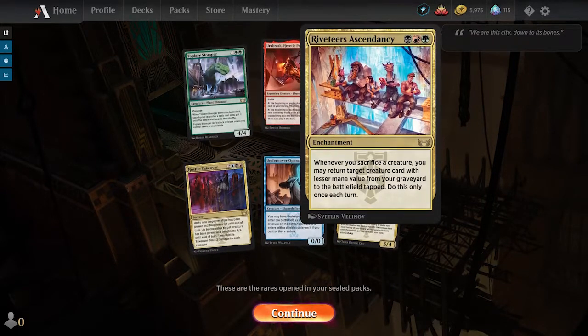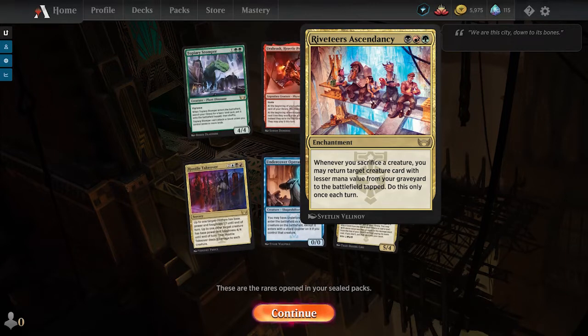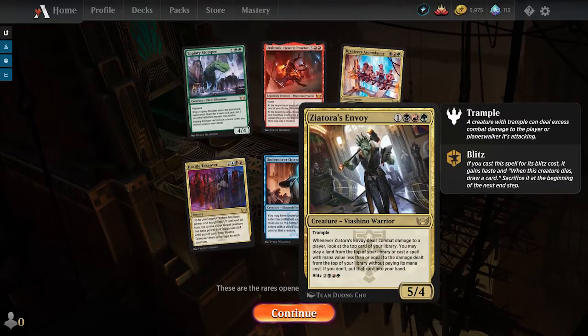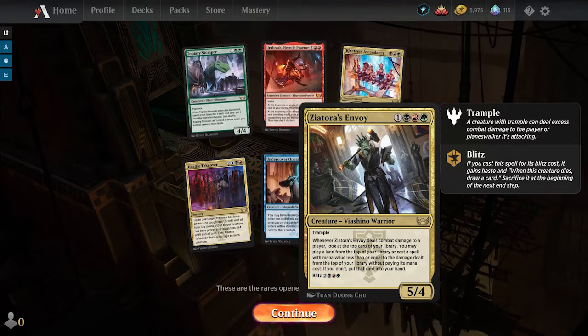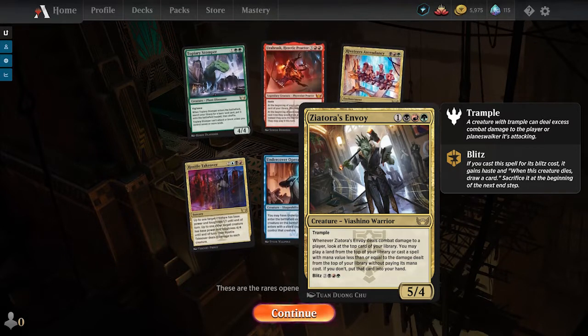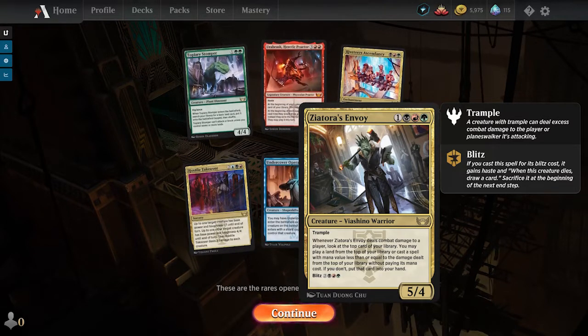We got Riveteers' Ascendancy for black, red, green — an enchantment that says whenever you sacrifice a creature, you may return a target creature with lesser mana value from your graveyard to the battlefield tapped, but only once per turn. A decent card if you have the other cards to set it up. We have Zea Tora's Envoy, which is nice. It looks like we might be on Riveteers with two or three of the rares we got. It's a colorless black-red-green Vyashino Warrior 5/4 with Trample. Whenever it deals combat damage to a player, look at the top card of your library — you may play a land or cast a spell with mana value less than or equal to the damage dealt without paying its mana cost. It also has Blitz for two black-red-green, which means it has haste, you sack it at end of turn, and draw a card.